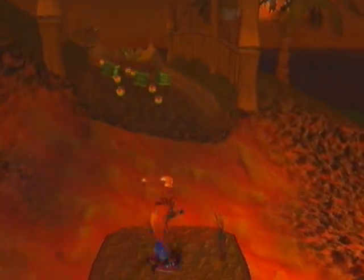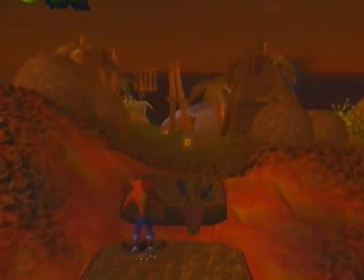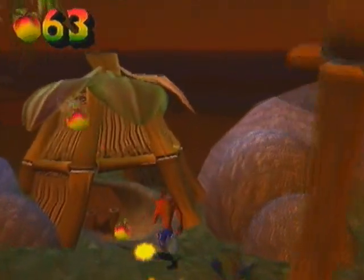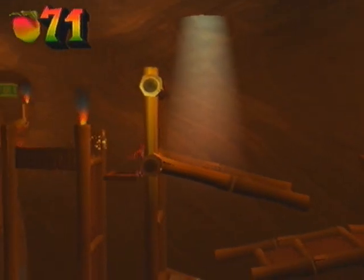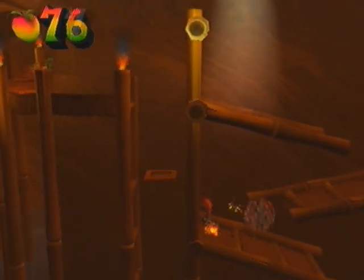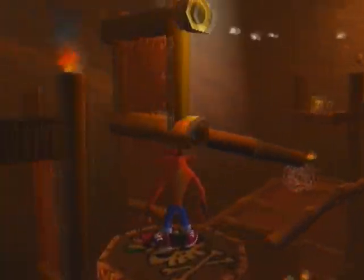Oh crap, I could have got that. So here we are again — usually we should have been starting off in the new Secret Warp Room, but we won't be getting there until we clear. Once we get the Red and the Gold and the Purple, we should — well, not invincible, what am I saying — it's because I collect the Aku Aku, we should be having all the colored gems, so we'll be able to get all the other gems in this Warp Room.